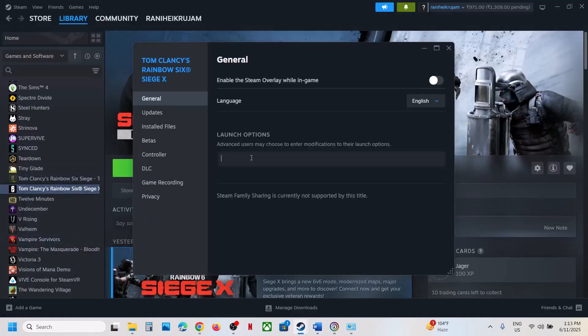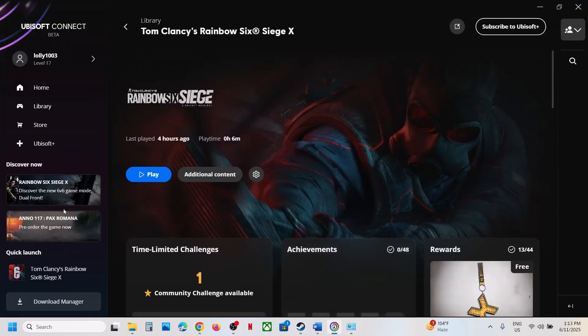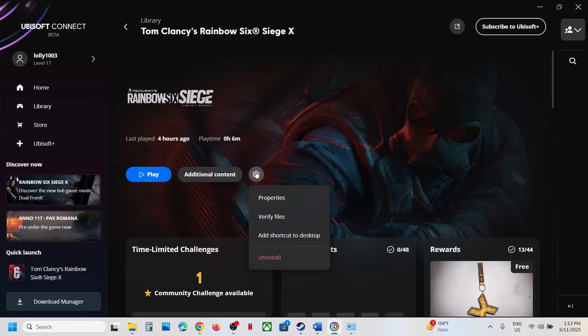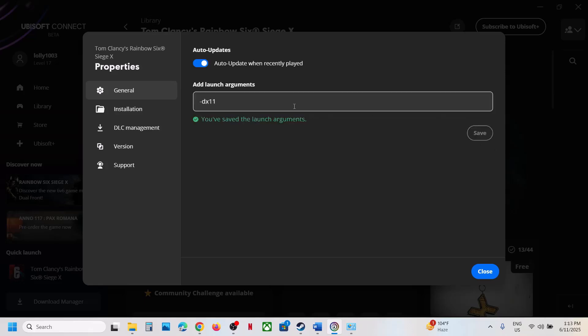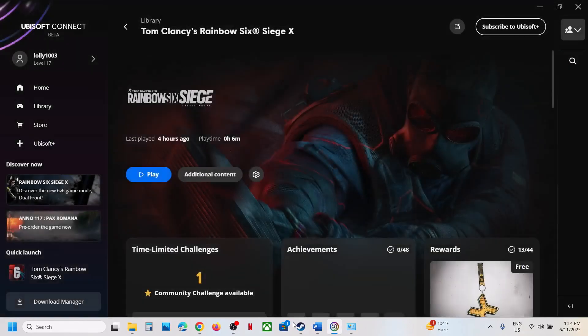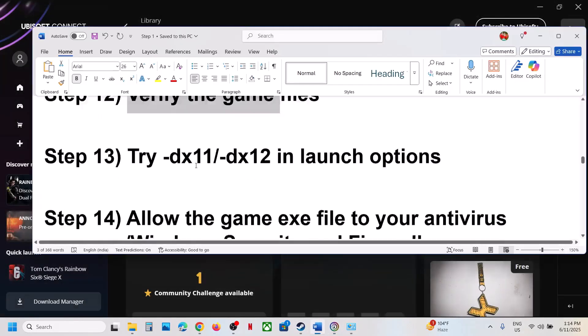The next step is to try DX11 or DX12 in the launch options. For Steam users, right click the game, go to Properties, and type -dx11. Launch the game and check. If that does not work, type -dx12, launch and check. If still not working, remove it and follow the next step. For Ubisoft Connect users, click the Settings icon, go to Properties, enter Launch Arguments, type -dx11, save, launch and check. If not working try -dx12, save, launch and check; if still not working remove it.